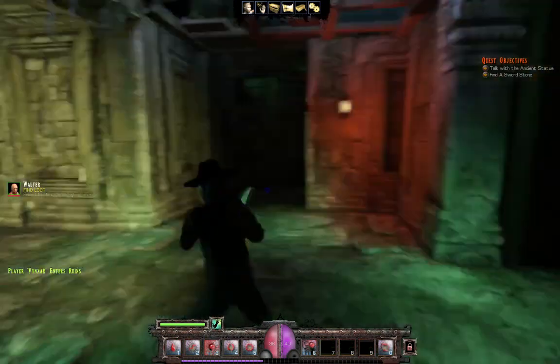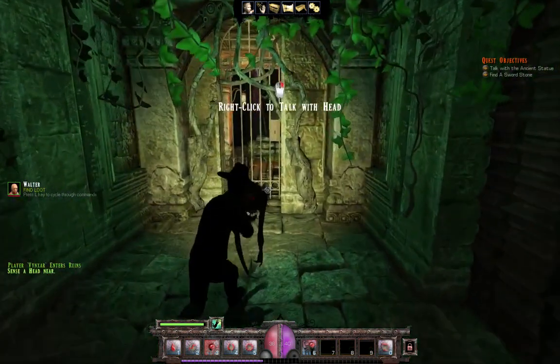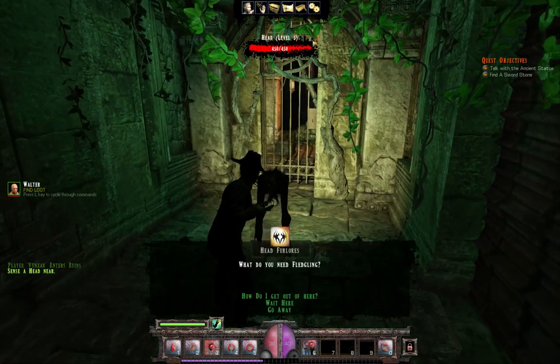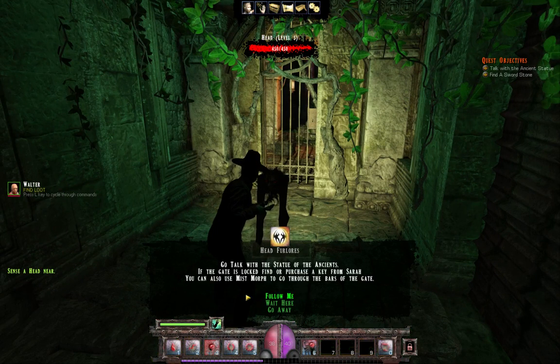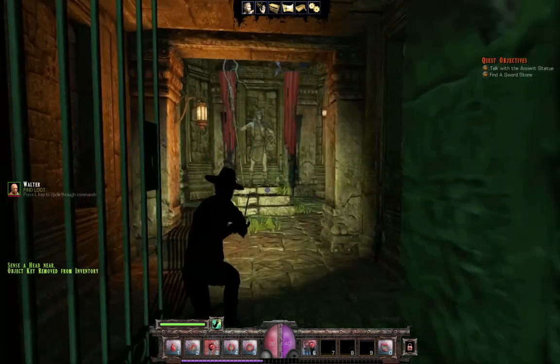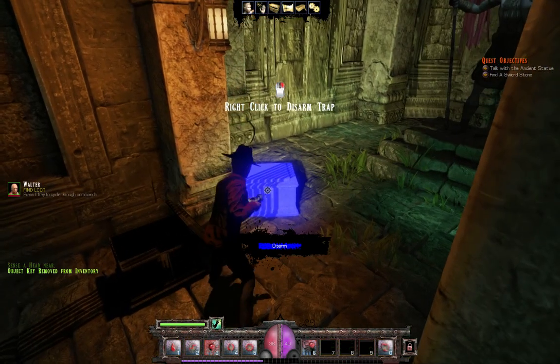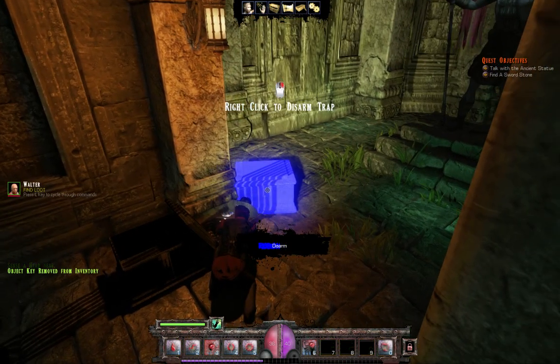I don't remember what I've done. Can I talk to the head? Yes I do. How do I get out of there? Follow me. Got a crossbow. I need to Google.